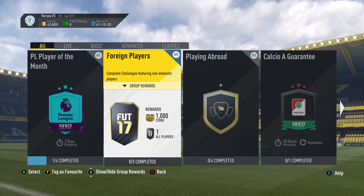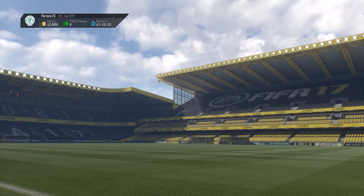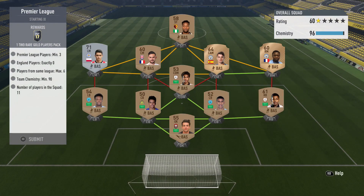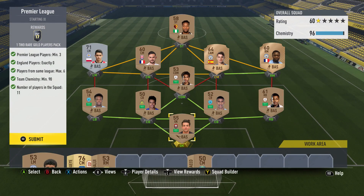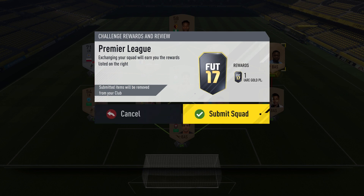The next thing we're going to do is have a look at a couple of squad builder challenges. The first one is the foreign players one — I've already completed the Premier League part. We used a really simple formula: we filled the back line with Saudi players we had from Bronze Pack Methods, used a couple of Premier League players we had, and bought the others for a couple of hundred coins. So this one literally cost us nothing, and we're getting a 1-2 rare gold player pack for it.